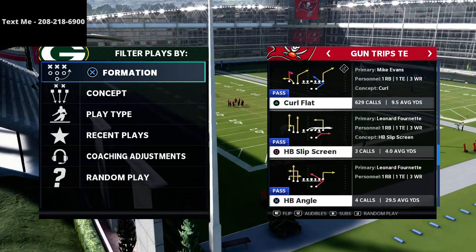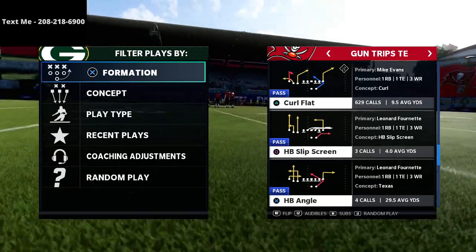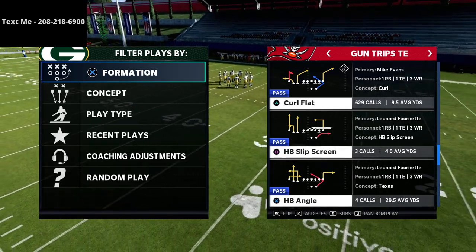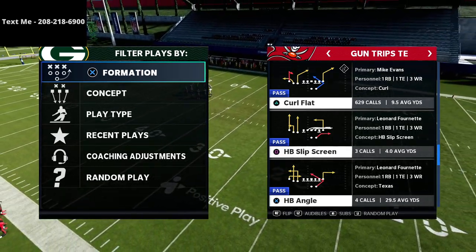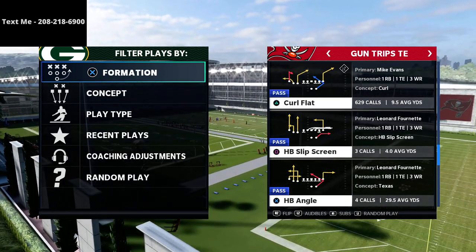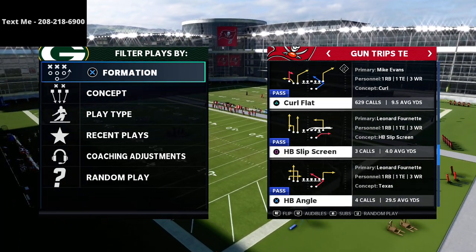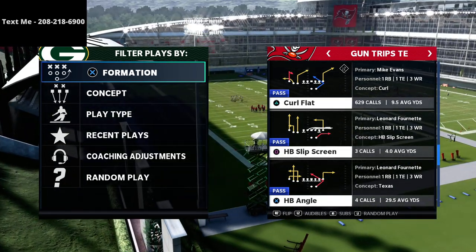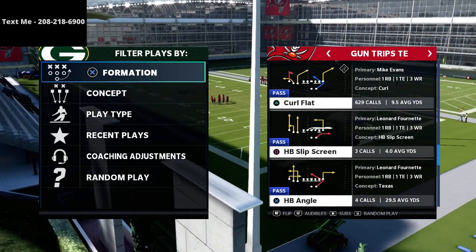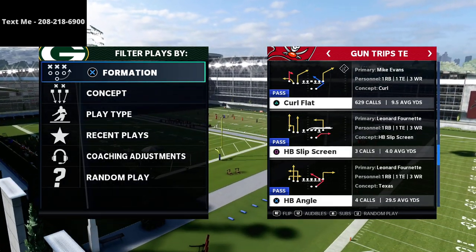Madden 22 is just around the corner and I just released my Big Nickel Over G early preseason Madden 22 defensive guide. It's based out of Madden 21 but uses concepts that are going to work in Madden 22. The full defensive ebook is in the description — I go into a ton of detail on match defenses, zone drop defenses, pressure defenses, the best run defenses in the game, and give you a lot of tools to shut down the best offenses.